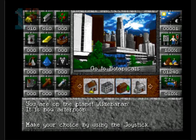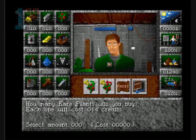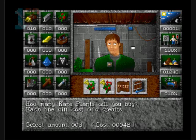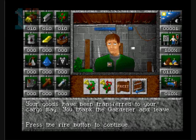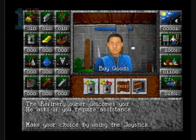Okay, let's go to the botanicals. I'm going to buy some flowers. Buy goods, greet the owner, serve you, choice joystick. I'm seeing a pattern here. How many rare plants will you buy? Wow, that's quite cheap for rare plants. Let's buy ten. Okay, we're next. Let's go to the oil refinery. This is a weird shopping trip. I'm not quite sure what my motivation is to buy oil and flowers and whatever else.